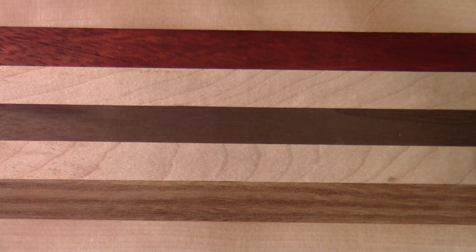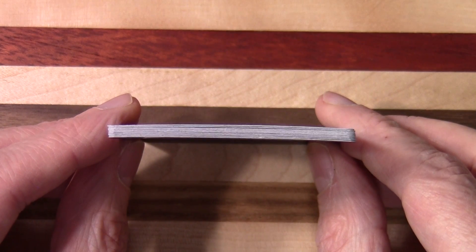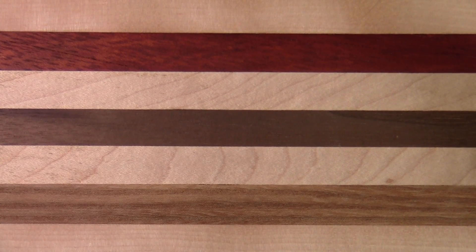Interestingly these foils are actually pretty flat. I've got some Rise of the Eldrazi era foils and they are so crooked — really badly bent. These Ravnica Allegiance ones are actually quite good by comparison.